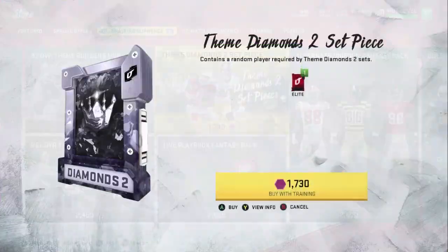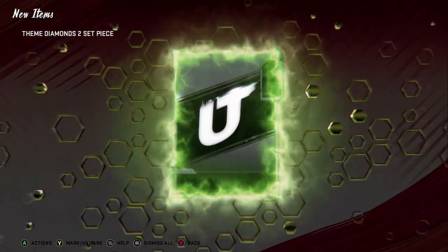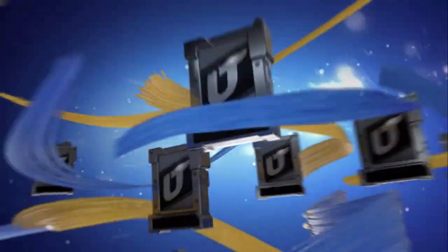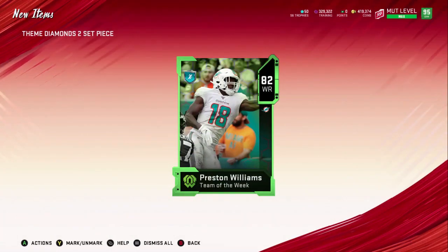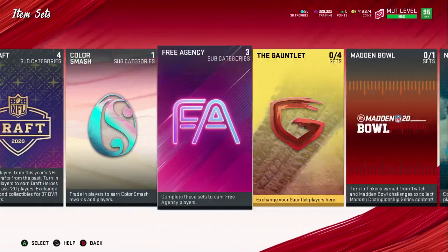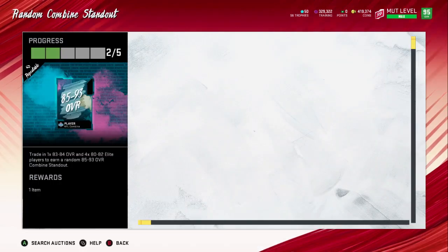Before I finish this, I'm going to pull two more themed diamond 2s and then I'll show you an example. You want the lower ones — yes, you want these lowers. We need one more, and then we can get an 85 to 93 result, which is what we want. Perfect — that is exactly what we want. Now go to sets and complete the combined sets like I said before. Go down here, right there, and you add them.